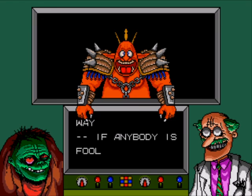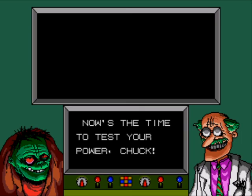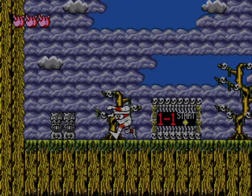You play as Chuck DeHead, and you're tasked with kicking the ass of some fat guy from hell named Max Decap. Also, you're a mummy. It's a truly heroic tale of beating things to death with your face, which resides in your chest. Without further ado — Abdomain Land, World 1, Stage 1.